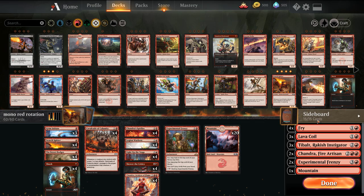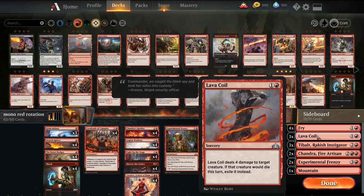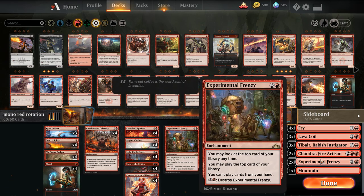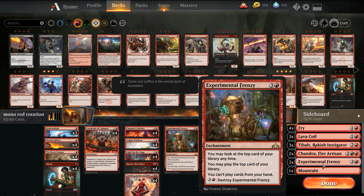In the sideboard, we do play a little bigger, so I have a mountain for when needed. We have Fry versus Blue-White matchups. Lava Coil versus creature decks. Tibalt versus life gain decks. Chandra and Experimental Frenzy with the mountain when we go up to 4 mana. Chandra is for grindier matchups where we need to play a longer game — if our opponent has Cry of the Carnarium or board wipes or a life gain deck, she's our card advantage engine. I'm opting for a split with the additional Frenzy in the main. Going to play some ranked matches with this, see how it goes.